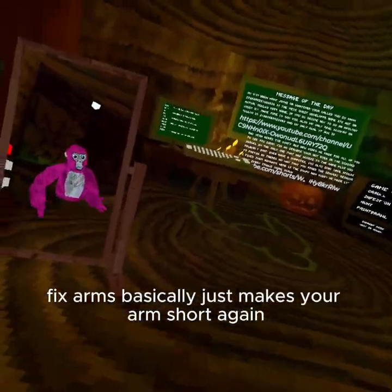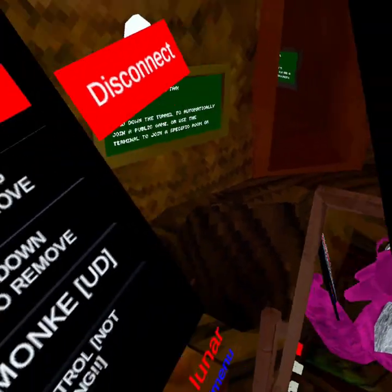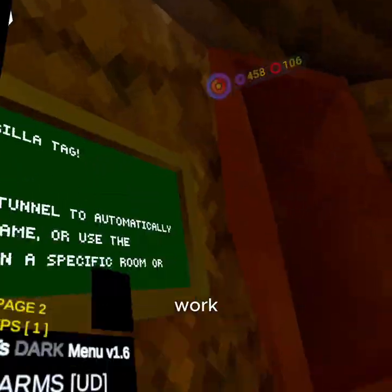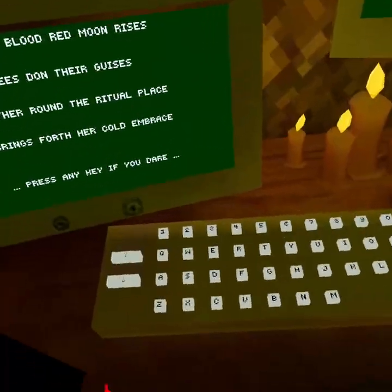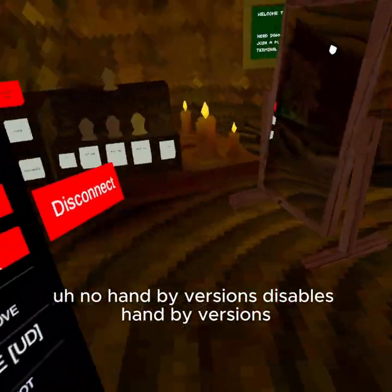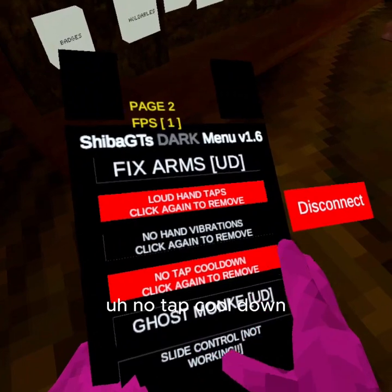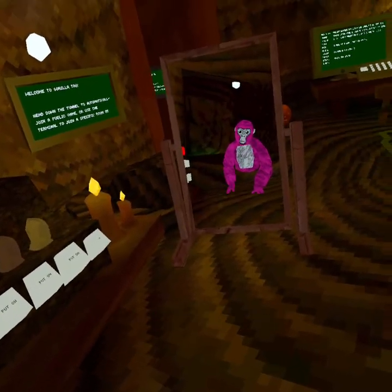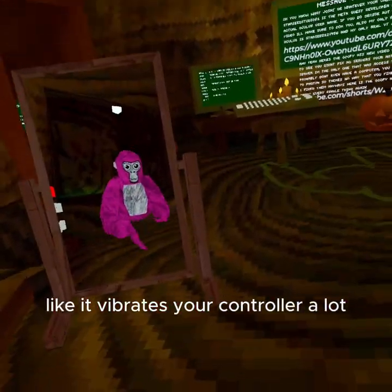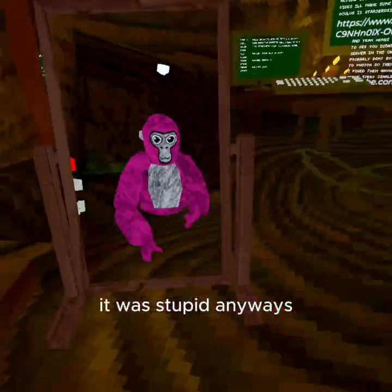Fix arms basically just makes your arms short again. Loud hand taps — let's see if I can get it. Won't work. No hand vibrations — disabled hand vibrations. No top cooldown basically vibrates your controller a lot and makes it so there's no cooldown between the tops.